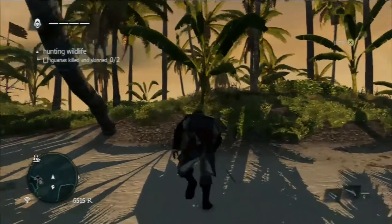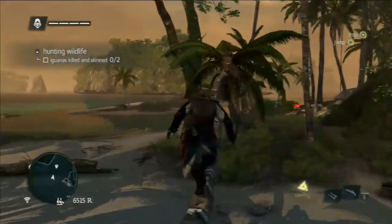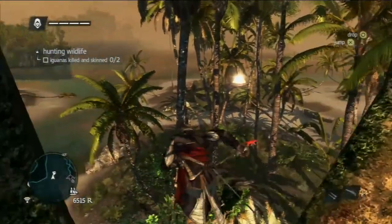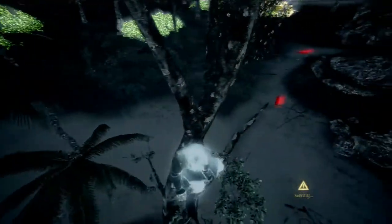Some animals you can run down; some will run away very quickly. There are some super-rare animals that only appear on one island, and you hunt those to make all sorts of neat things.